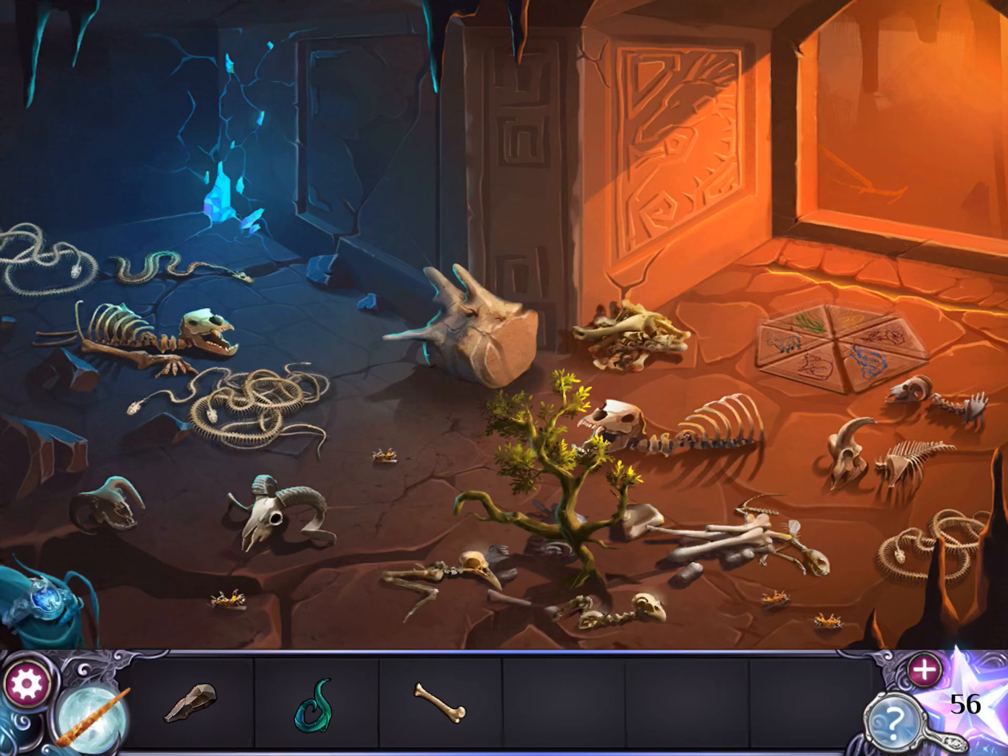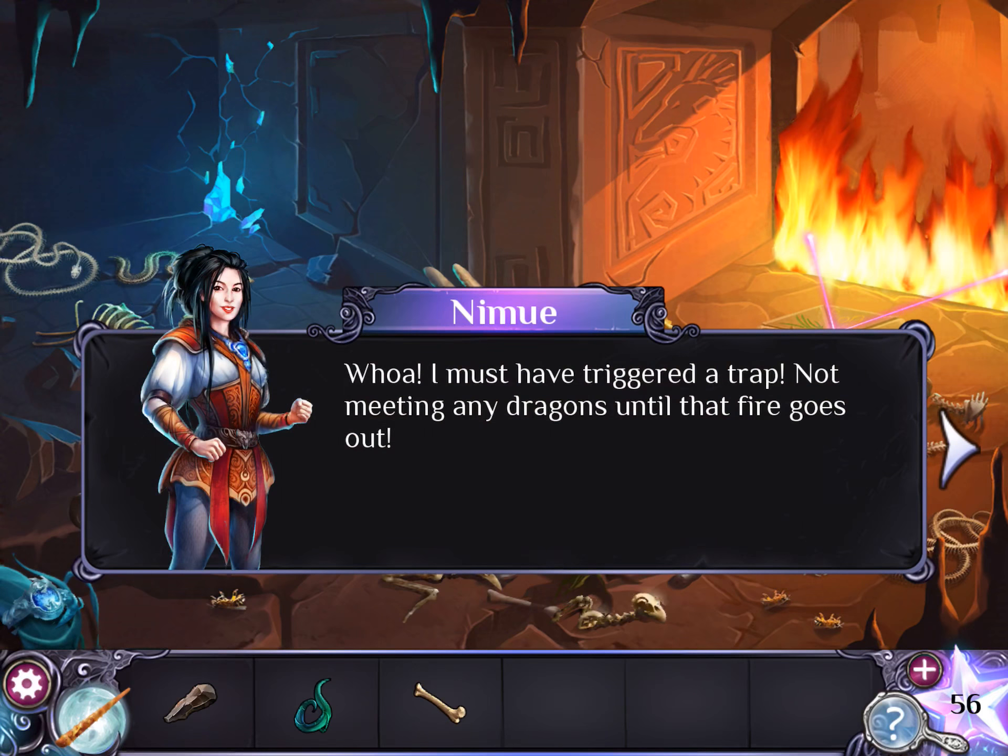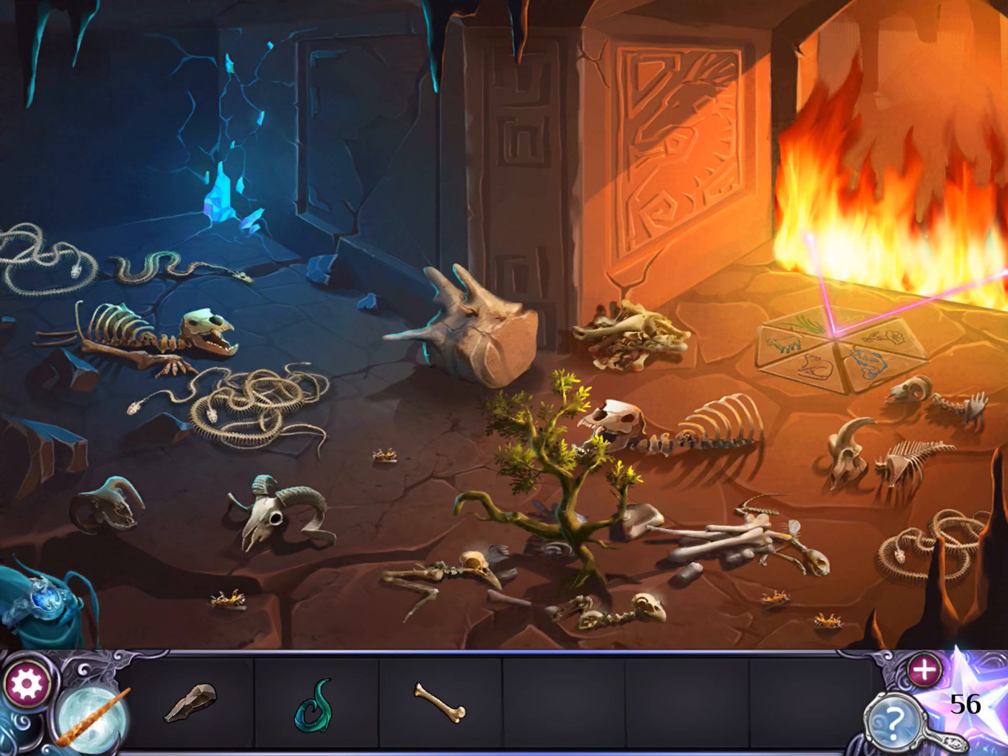That pushed out all the bones, and you can see what was in there — a bunch of little bird bones. Next, move this pile of bones and get the flint. Now tap on the hexagon. Oh no, it's a trap! We have to figure out how to shut it.